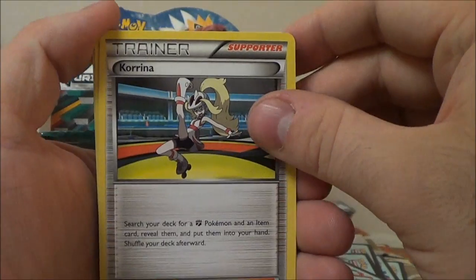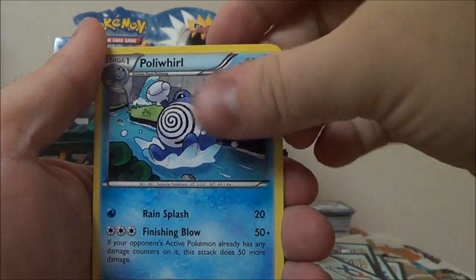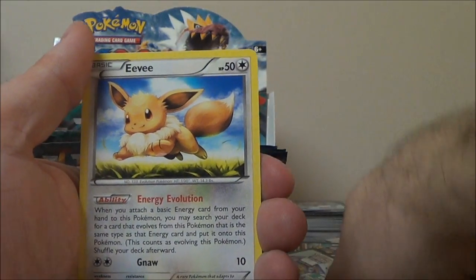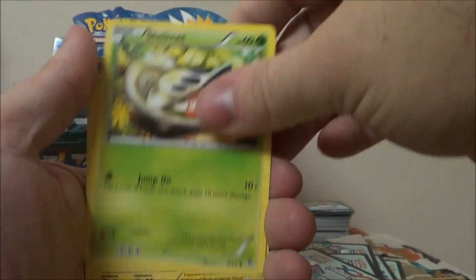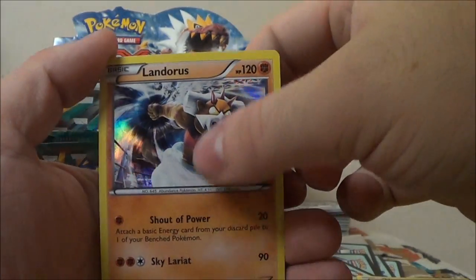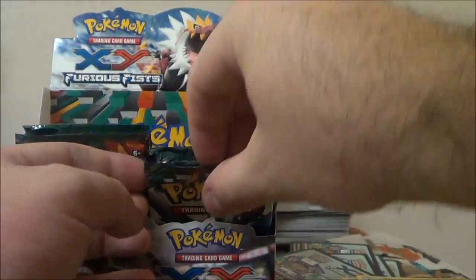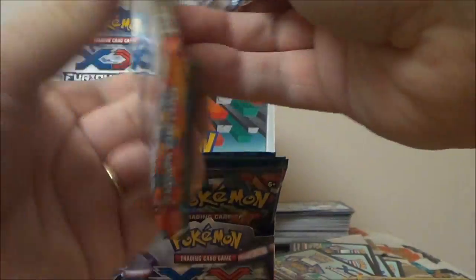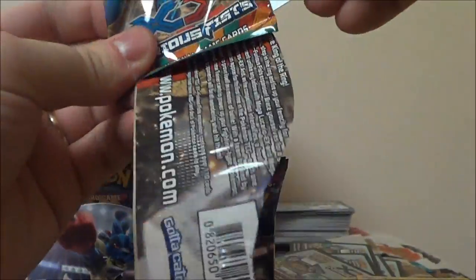We got a Karina — could always use more of those — Poliwhirl, Machoke, Scraggy, Eevee, Patrat, Shelmet, Minen, Reverse Dedene, and Holo Landorus. Yeah, that's our first Reverse Dedene in this entire case.